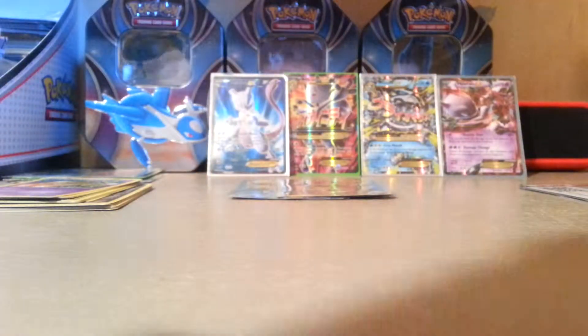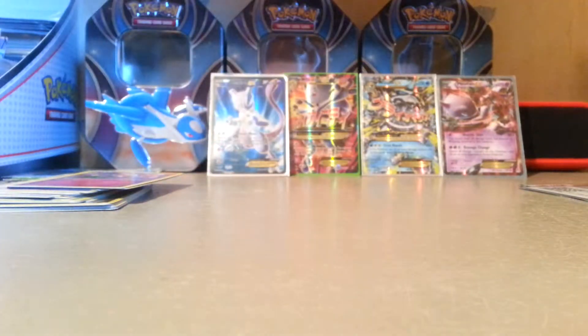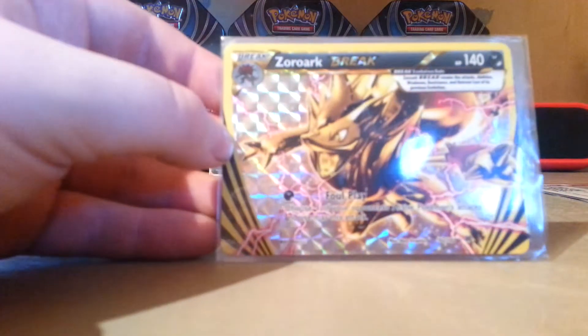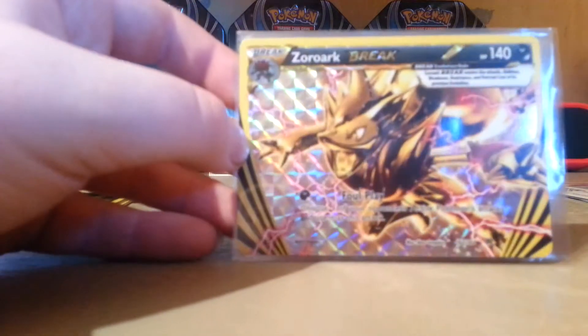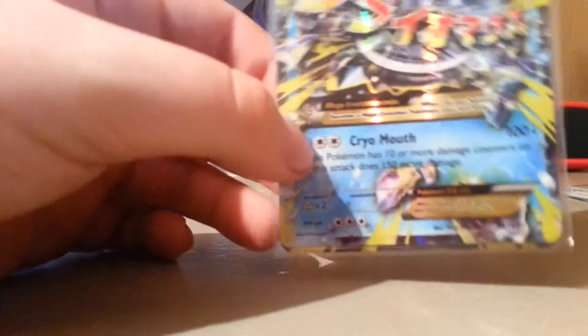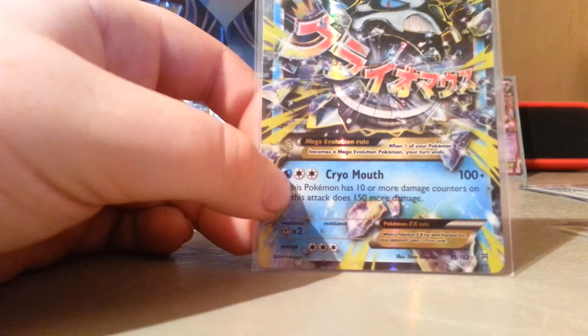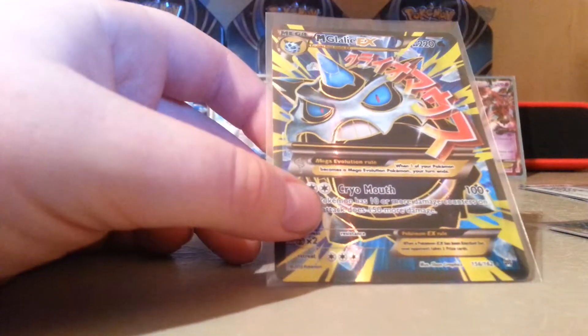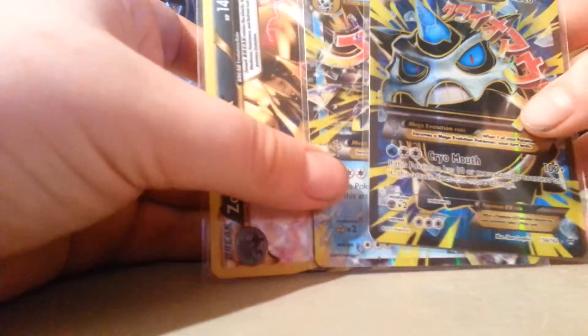But that was very, very amazing. We got a Zoroark Break card — now I've got this in Japanese and English. We got a Mega Glalie, and the final card, a Mega Glalie Full Art. That is right — three ultra rares in one blister pack.